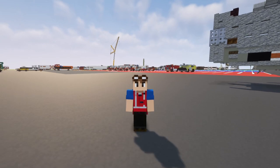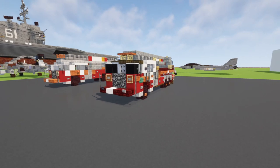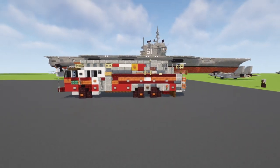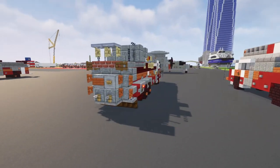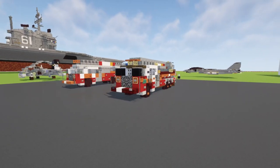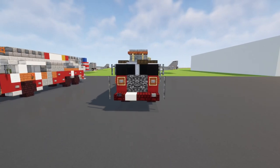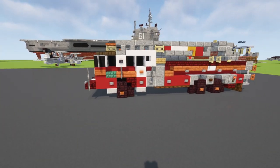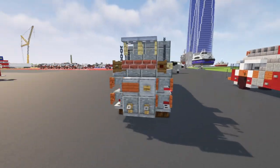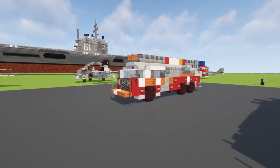Hey, welcome back guys, it's CracketyFox and today I'm going to be showing you how to build this FDNY Ferrara Ladder Fire Truck in Minecraft. This is the next generation redesign, like I did my fire rescue truck a while back, using some improved design like a centered windshield divider, smaller wheels, as well as red nether brick for the red parts. I also made the orange stripe thinner.